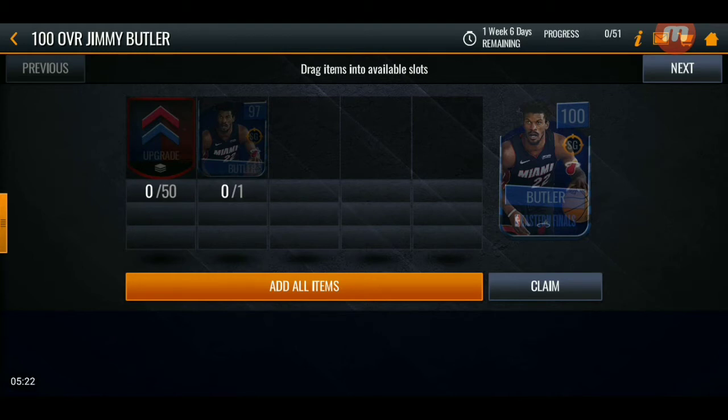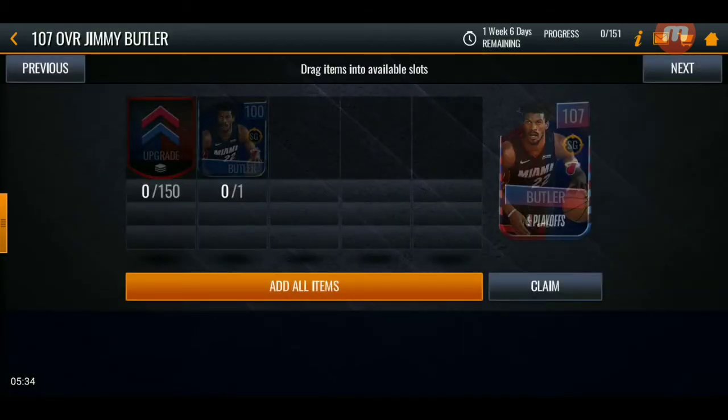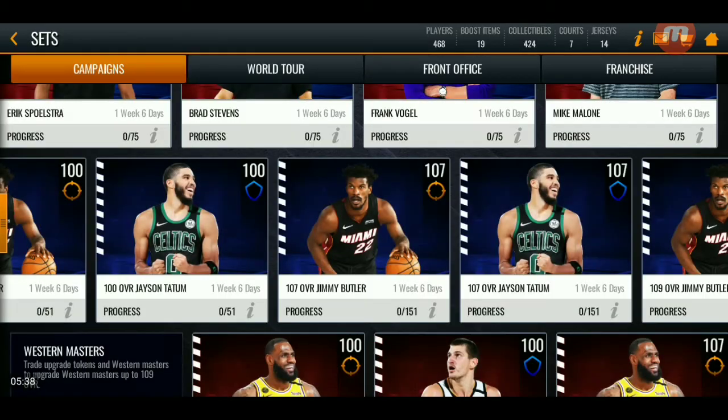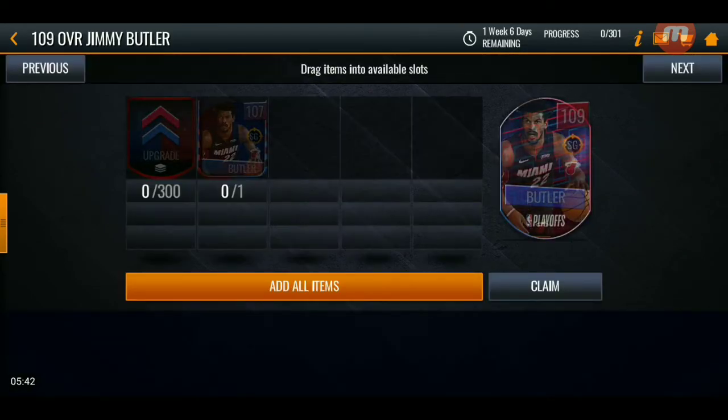Whatever tokens you're getting, you're going to put them straight in here. So basically, to get a 100 overall Jimmy Butler for example, you're going to need 50 of those upgrade tokens. To get the 107, you're going to need 150 of those upgrade tokens. And finally, to get the 109, you're going to need 300 tokens.